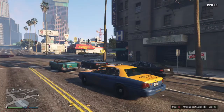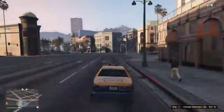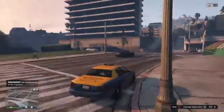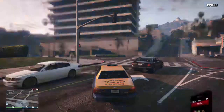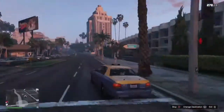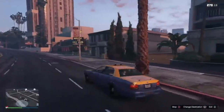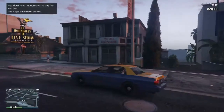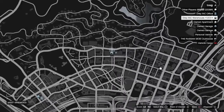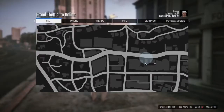Now the taxi would take you to your destination. Now that you're wanted by the cops, it shouldn't be too hard to lose them. What I would recommend doing is hiding in the alleys of the city — that's what I'd recommend. So I'm going to go hide in the alleys and we'll see how this works.